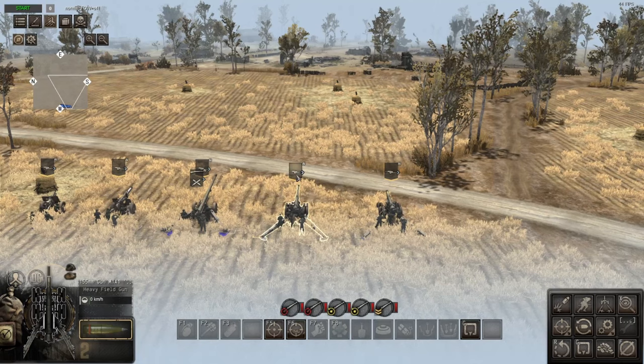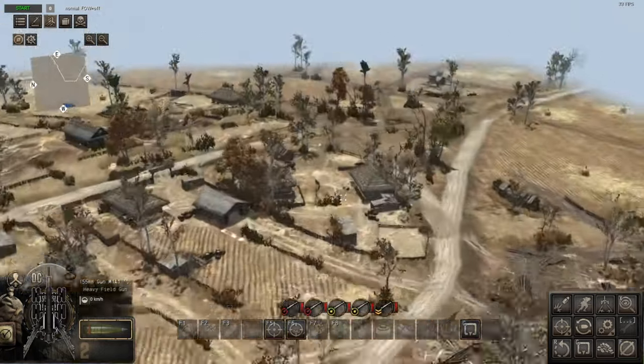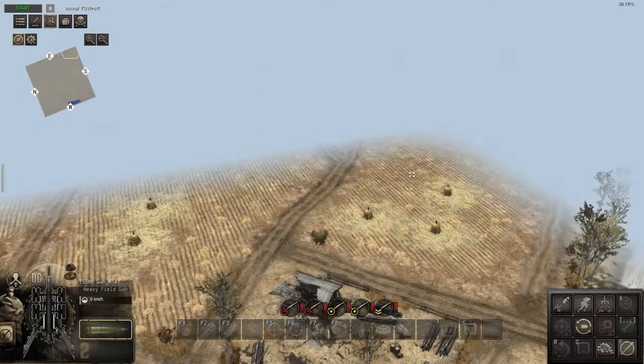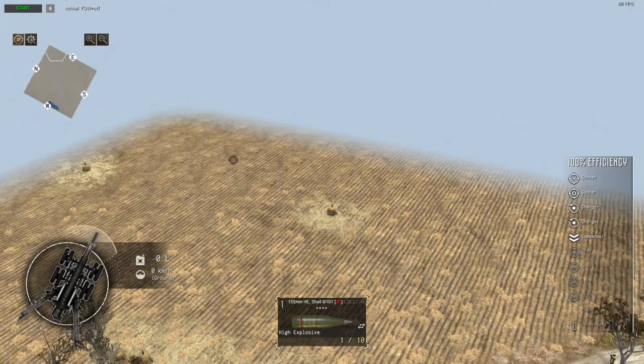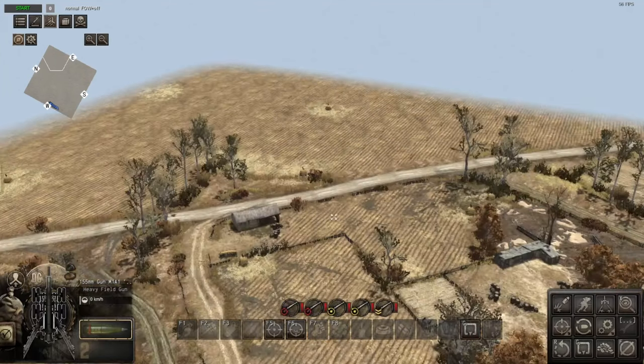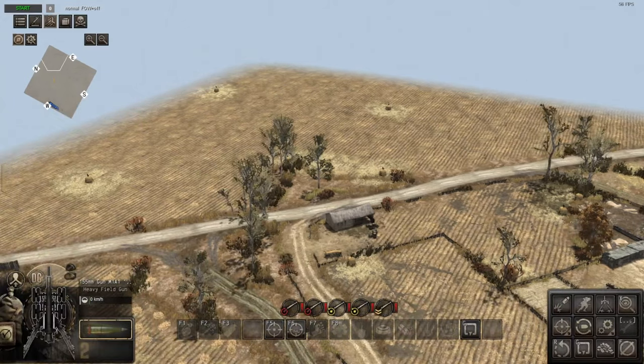The Long Tom also comes with 3 smoke shells. The reload speed is one minute and three seconds — stupidly long, which hurts it a little. However, it has the longest range in the game. I had to reposition to show the full distance, but it comes in at 504.9 meters of range — awesome. You can literally hit everything on the map.